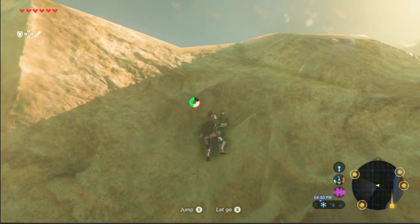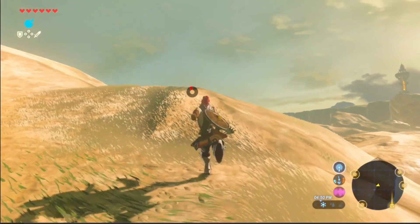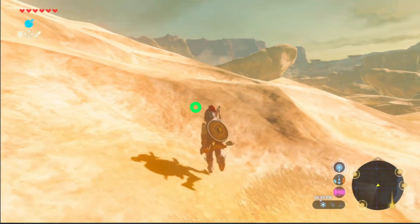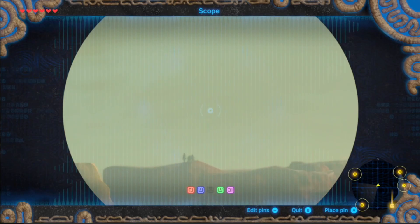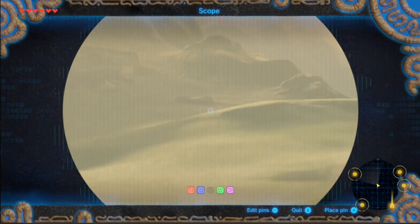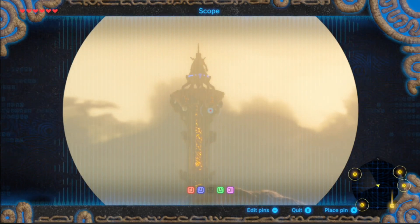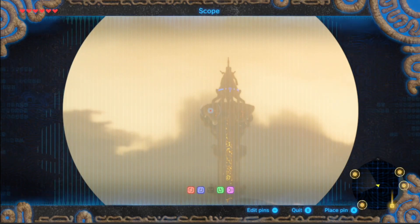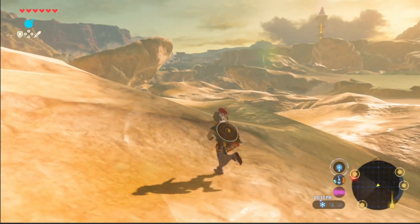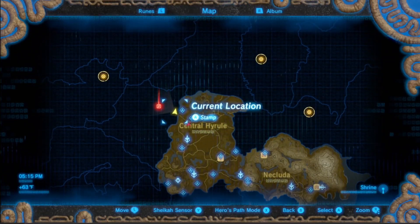Oh, there's probably it — can you do your scope? You missed that one. How do I scope? Press R. Okay, go to the right — oh there, there! Click on the tower. All right, now check your map with the minus button. Nice — go to it.